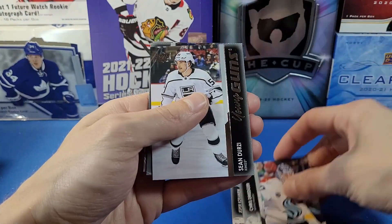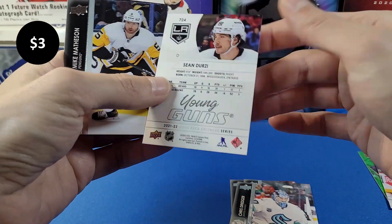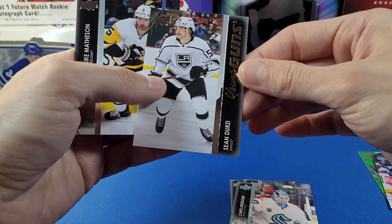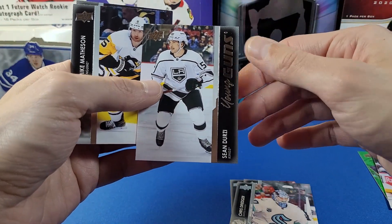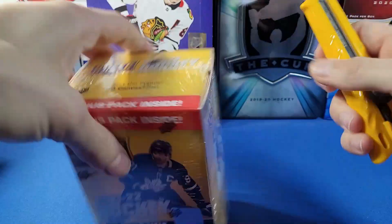Last pack of blaster one — Koken, Emmy, Marchment, Russell, Future — and we got a Shan Derzy Young Guns. We did pull the Shan Derzy UD Exclusives out of 100 in one of our hobby boxes, but this is the normal Young Guns of Shan Derzy. Alright, that was blaster one — on to blaster two.